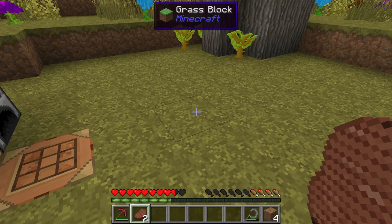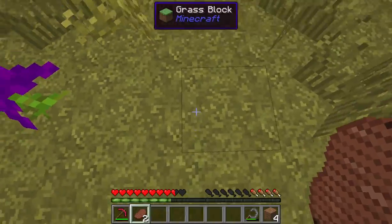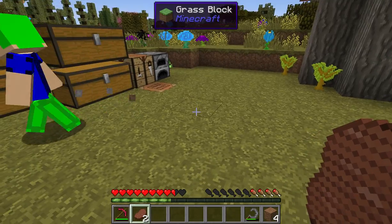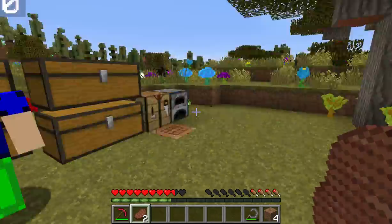We also have WAILA, which stands for 'What Am I Looking At?' — you can see it up there, it says I'm looking at a grass block from Minecraft. And then we have Witchery, which adds a ton of cool witchcraft-related things.